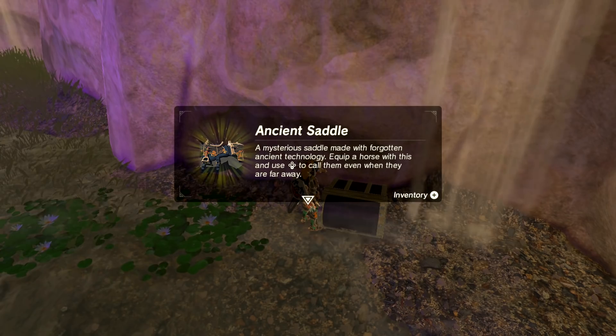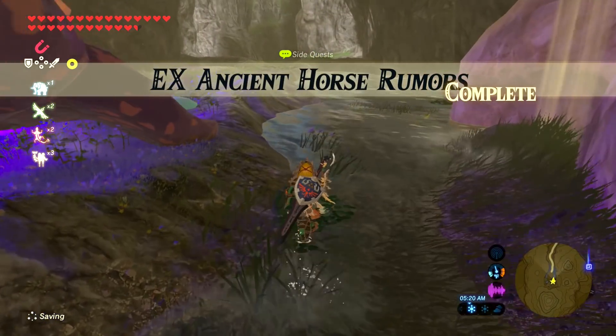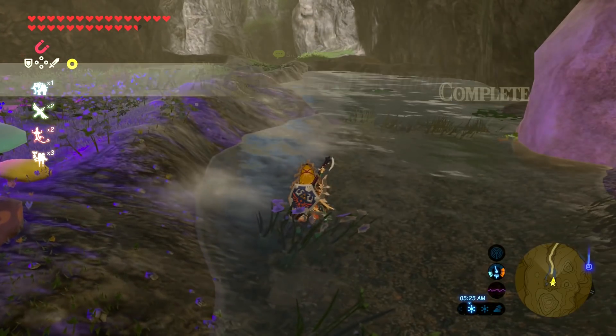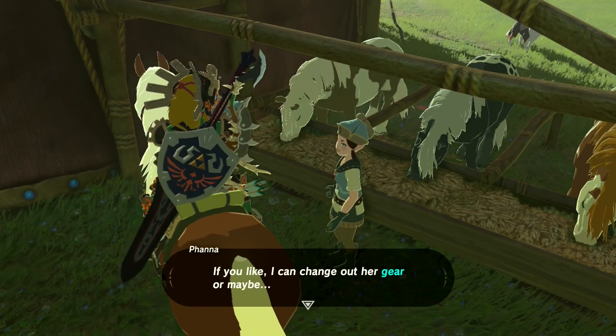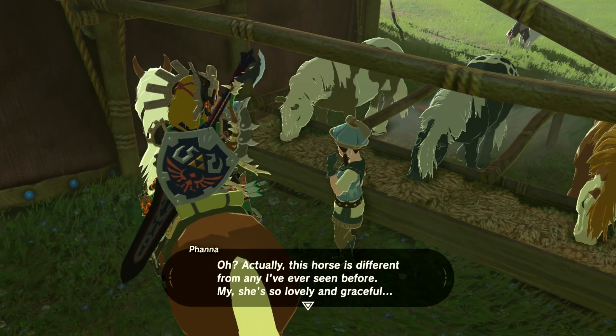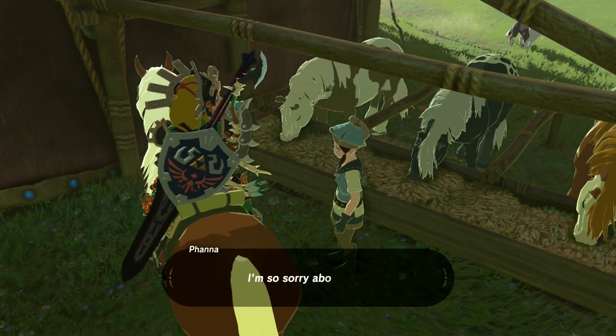And we get the ancient saddle — a mysterious saddle made with forgotten ancient technology. Equip a horse with this and use down on the pad to call them, no matter where you are. So now let's go ahead and equip the horse with this. We're gonna come over here to Fanna — just kidding. Epona is stubborn, so you can't put it on Epona. So let's go ahead and get a different horse.